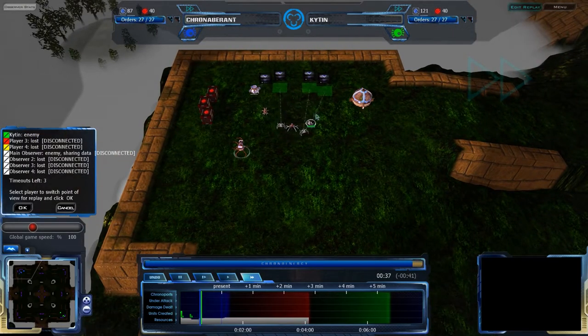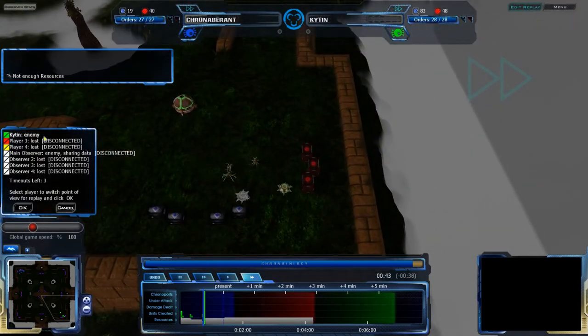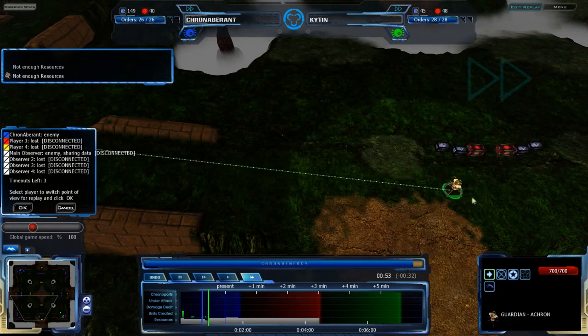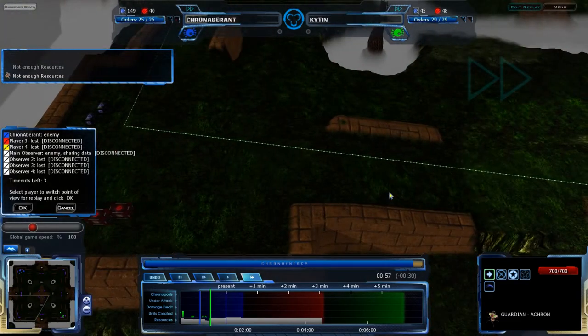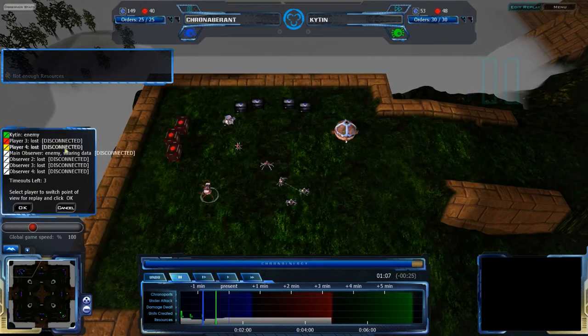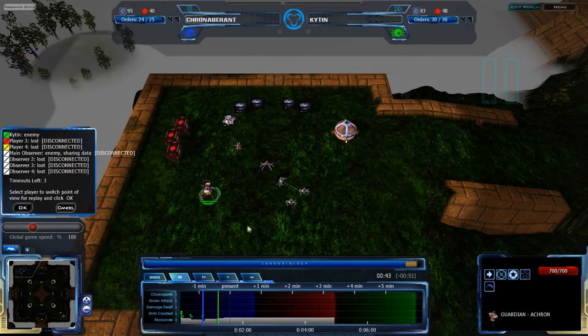Kronammerant is setting himself up, getting his economy going, while Kyten is also getting his economy going. So neither player is going for an all-in rush, which makes sense. Kyten is setting his acron over to the southwest and then the northwest. He will deal with Kronammerant later.